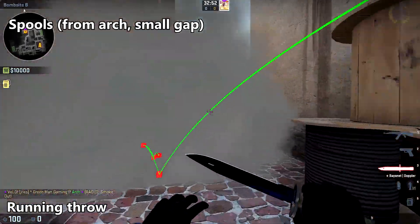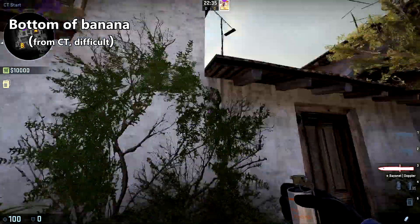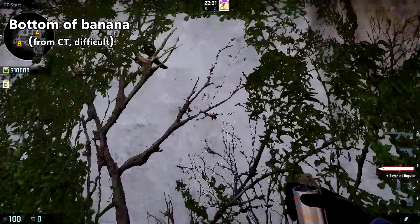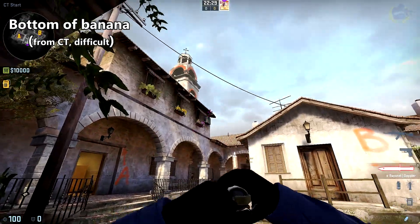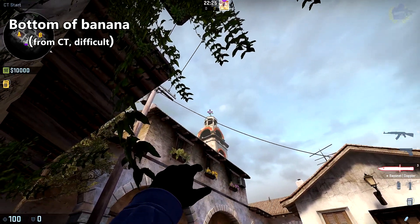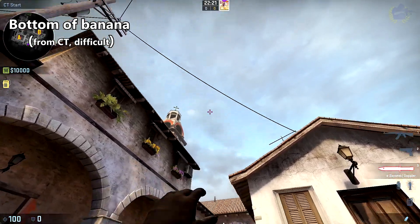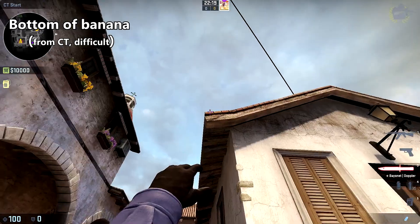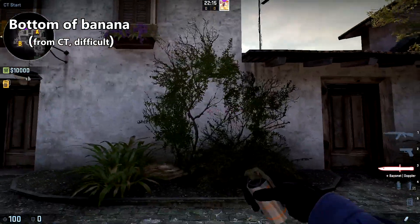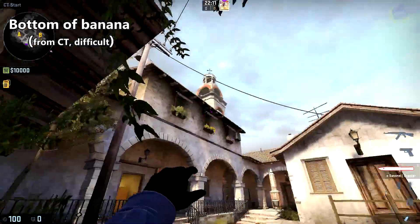This next smoke will be used to smoke off the bottom of banana, and it's pretty tricky because you have to do a running throw. First, line yourself up between this rock and the edge of this wall, right about where this vine is. Bring your crosshair up this pipe until you reach the height of this cross, right about here, and do a running throw. Release your smoke right when your crosshair reaches this roof when it's parallel.